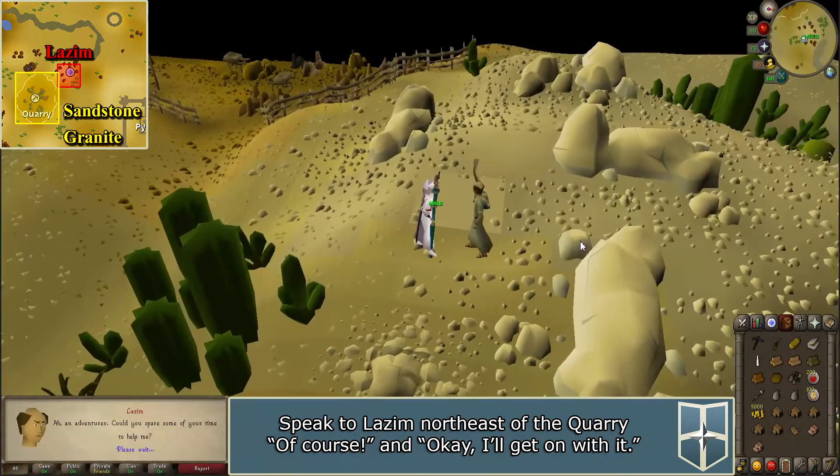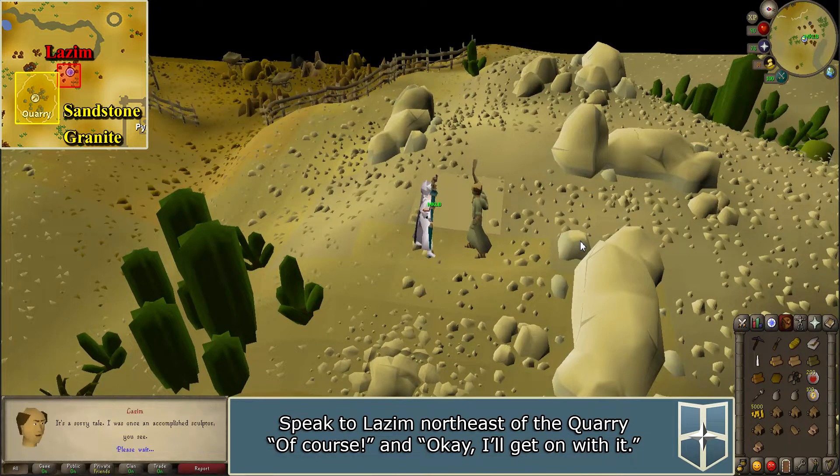Once there, talk to Lazim and say 'of course' and 'okay, I'll get on with it.' Lazim asks that you collect 52 kilograms of sandstone and 2 pieces of 5-kilogram granite. If you are an ironman or didn't bring these items, you can enter the quarry nearby to mine them. You can use your chisel on the sandstone blocks to make them smaller if needed.